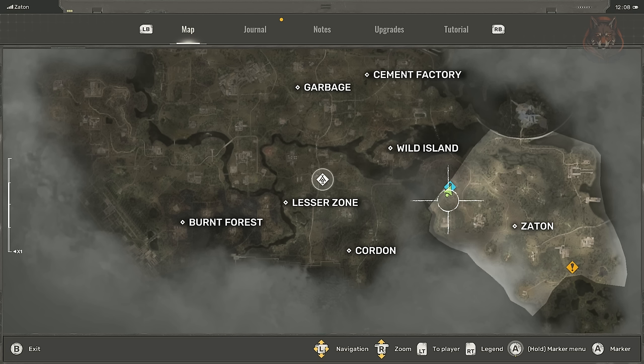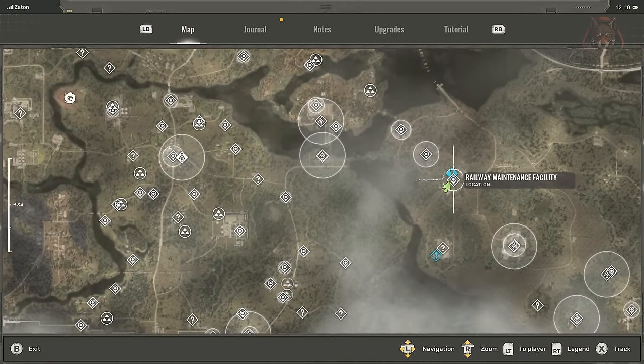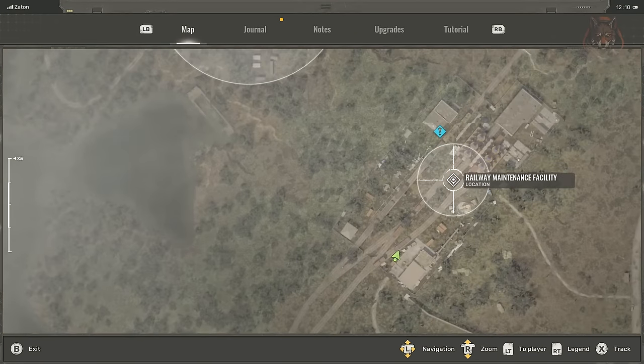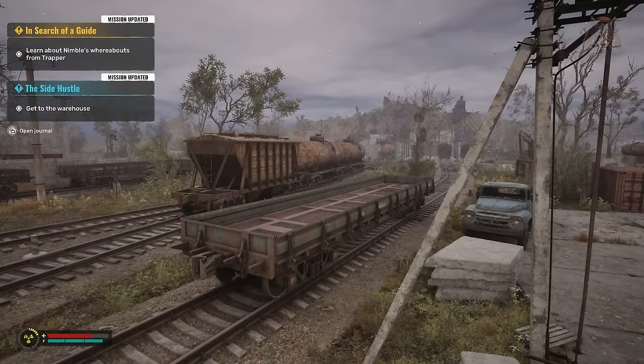The Soft Mod assault rifle is a very good one and one you can pick up pretty much as soon as you get into the game in the Zayton region. There is a railway maintenance facility here and the building on the bottom right corner of the facility has the Soft Mod just sitting on a table.